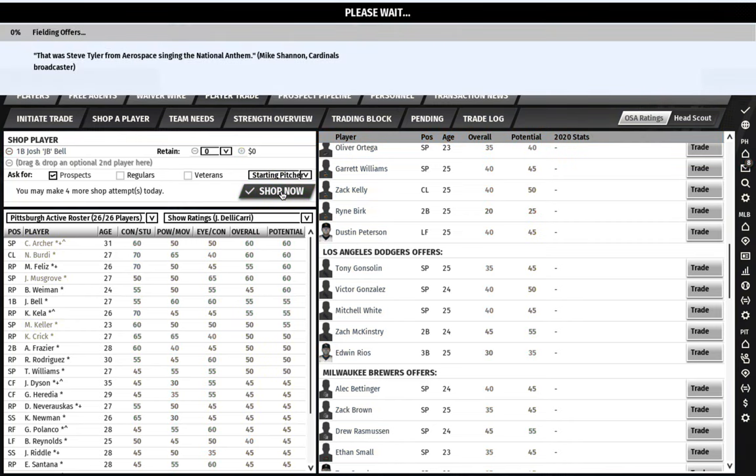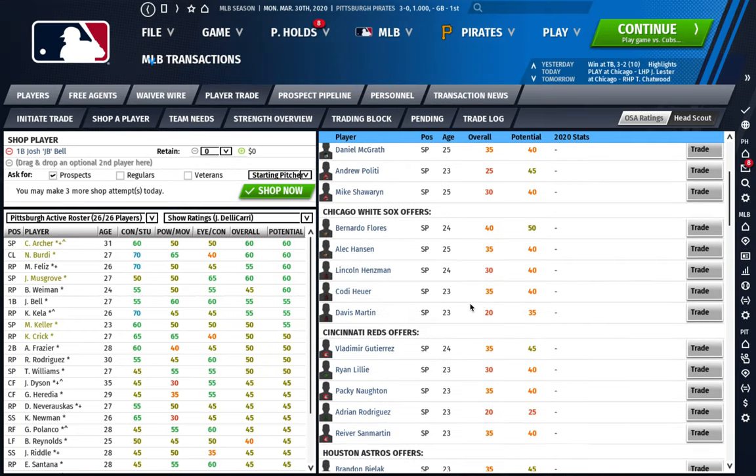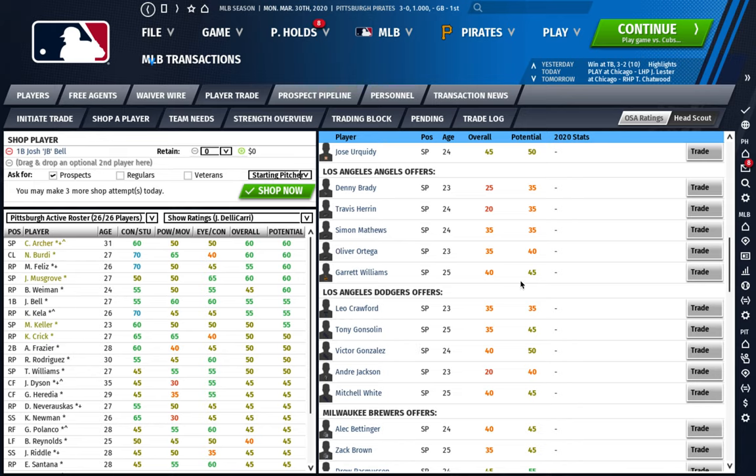We're going to shop Josh Bell again and see which pitchers the Dodgers are willing to offer. One thing to be very aware of when making multiple trades for three, four, or five prospect packages is knowing when these players will be eligible for the Rule 5 Draft. You don't want to trade for 15 prospects who are all Rule 5 eligible the same offseason and not have room to protect them all.